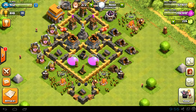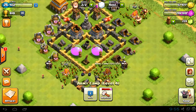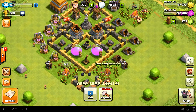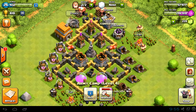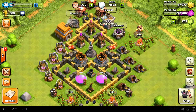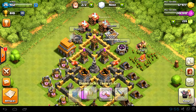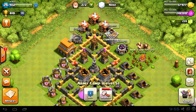As far as traps go, you can't do spring traps at this level, but little bombs are good for taking out archers or goblins. Obviously air bombs are excellent if they've got masses of minions. Barracks will probably come after I do army camps.